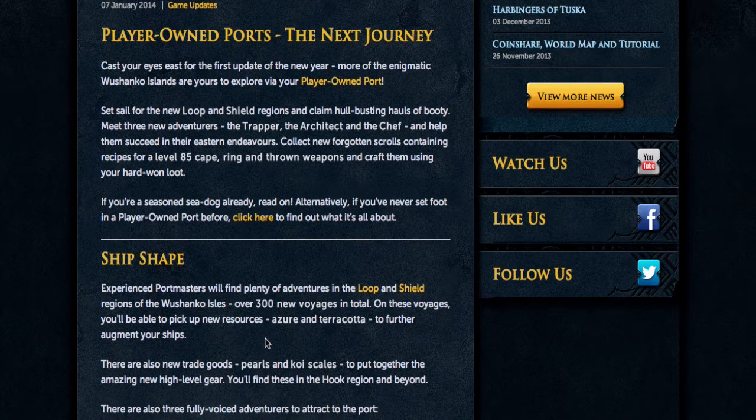There are also new resources — Azur and Terracotta — and these will basically upgrade your ships even further. It's like another tier of morale, seafaring, and combat, which will really help out in the upcoming regions you're going to have to complete. There are also two new trade goods for the new equipment that has been released.